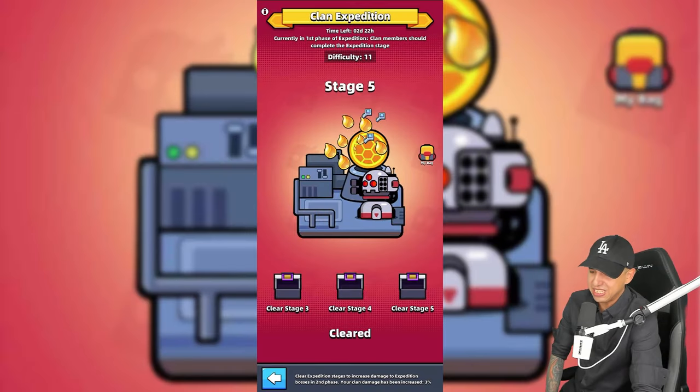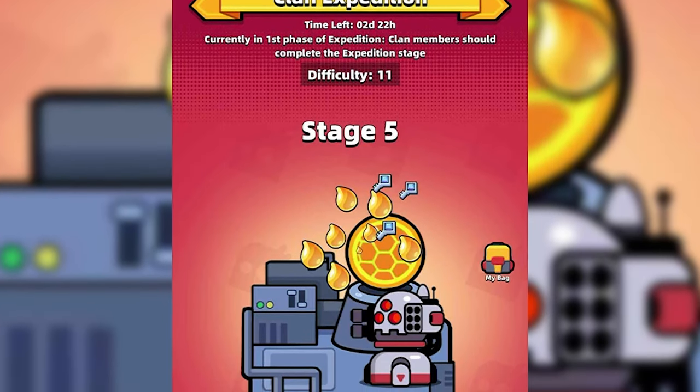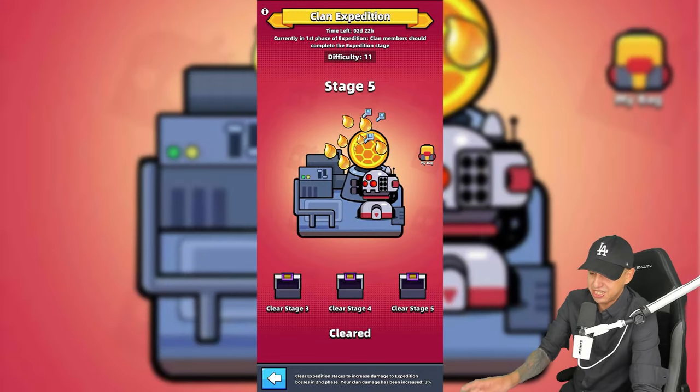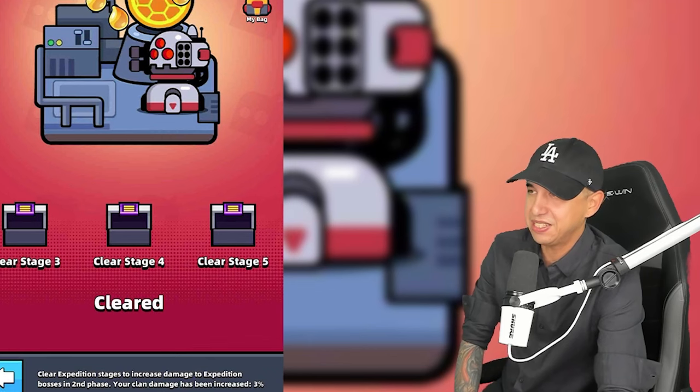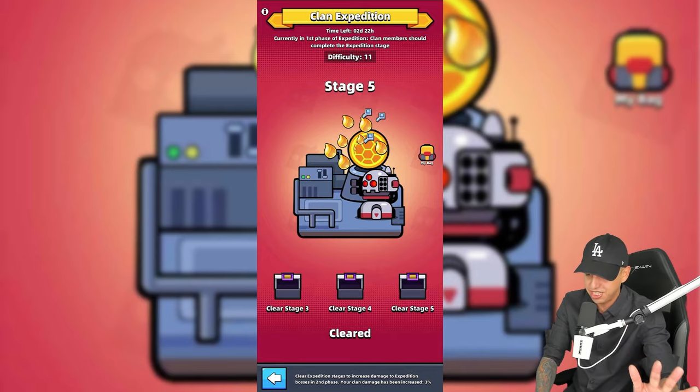Next is the personal stage phase, which lasts three days. During this phase, each clan member is required to complete five stages, which are like normal chapter stages. When each member clears one stage, damage against the Expedition boss in the next phase is increased by 0.3%, and the max is 30%. So one member can obtain a total of 1.5% by completing all five stages.